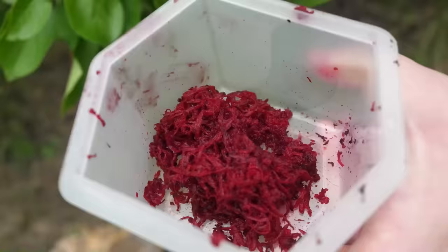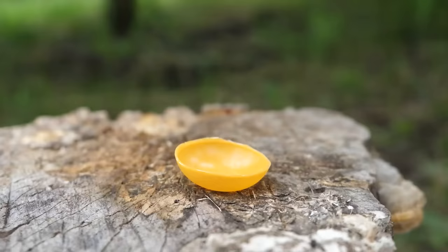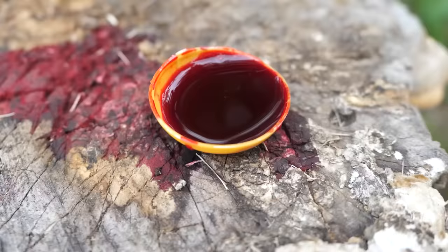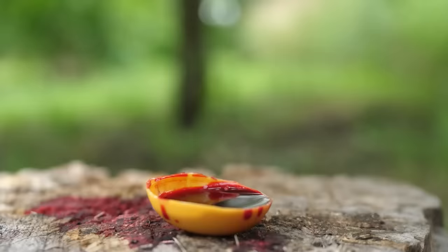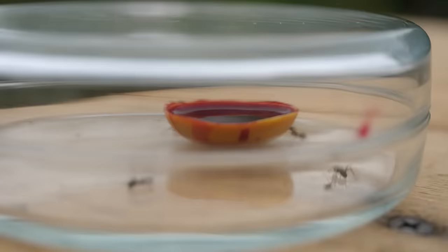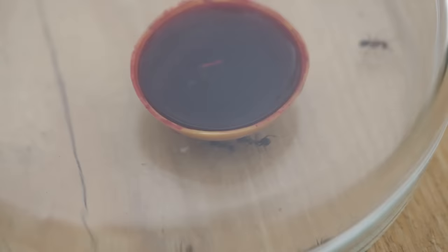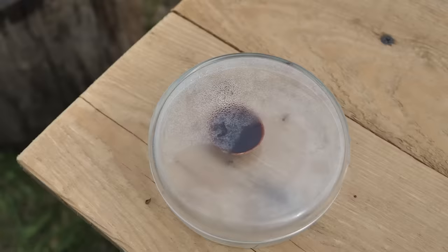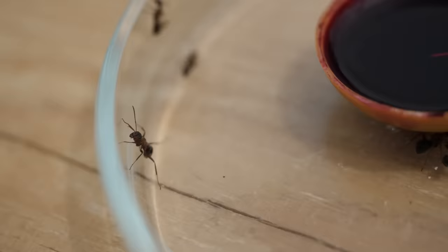We do the same experiment on ants — the same manipulation with beets, but this time we squeeze out the juice. We will not feed the insects but give them a drink. We make sweet syrup for that. The ants immediately become interested in the new object and start swarming around. But unfortunately the interest does not last much longer. An hour later, the ants are still ignoring the sweet treat. This scheme does not work on an ant.